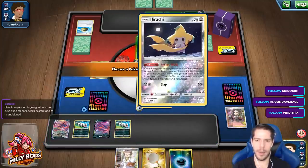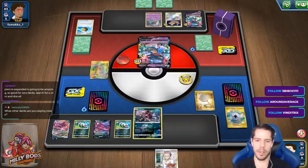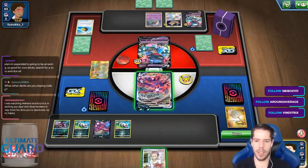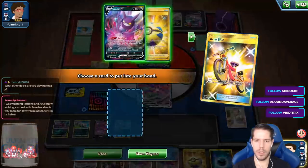The damage doesn't really matter where I put it. I'm going to scoop up the Hoopa, because that's my retreat. And then I'll bench and Research. That's two games in a row we've missed a big attack on turn two, which really sucks.